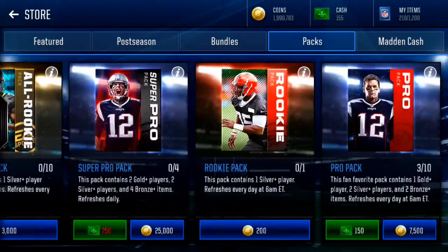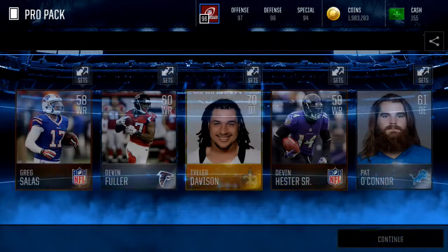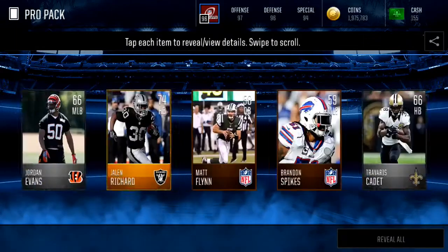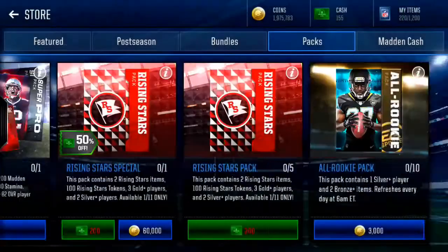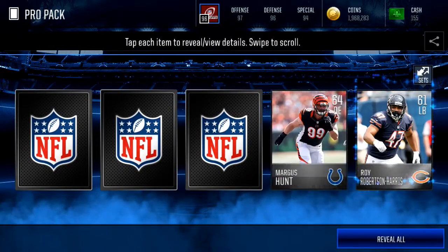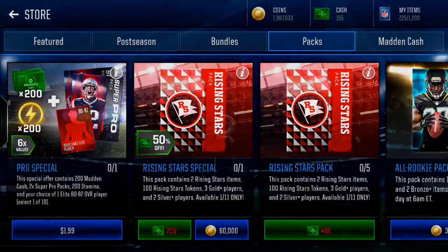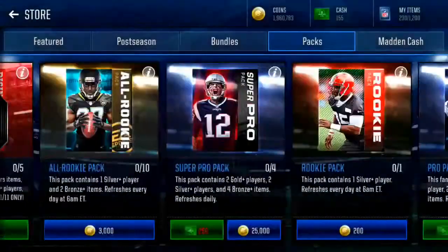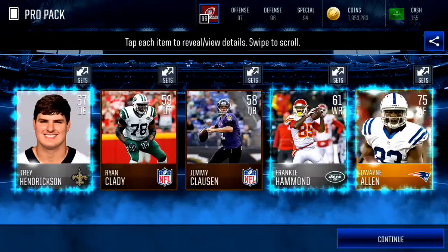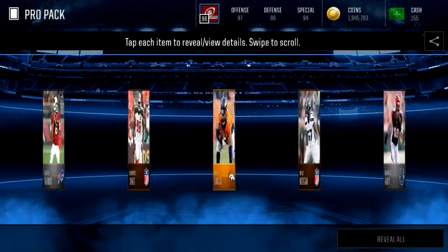Let's open a few pro packs — probably won't get much, just for some gold players. I don't want to go buy gold players off the auction house. This method works; I definitely would advise you guys to do it. And even if the punt returners don't sell for that much right now, do this set and stock up on punt returners and kick returners because they are going to go up in price so much when these sets expire, which is in like two or three weeks.